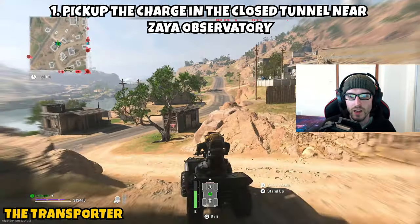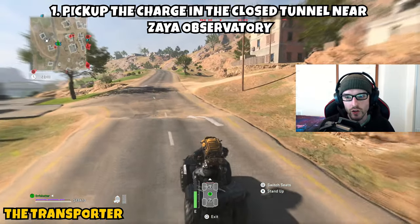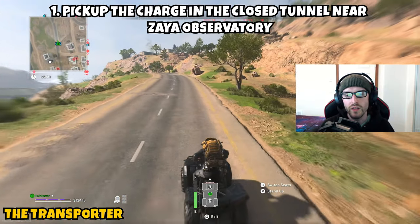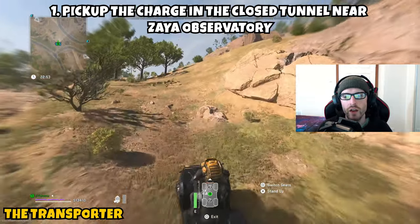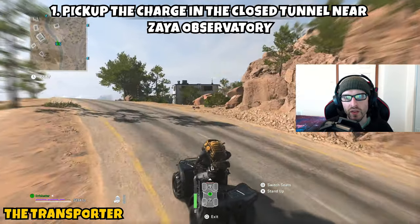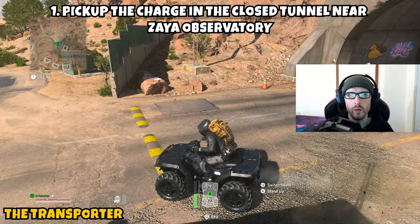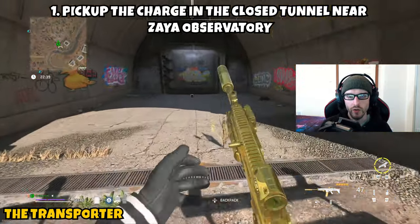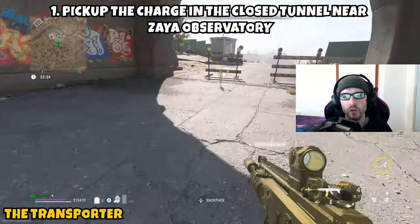Upon infilling into Al-Mazra, you're going to want to locate your nearest vehicle. Hopefully you spawn on a good side of the map, not too far from Zaya Observatory. Jump in the vehicle and head over towards Zaya Observatory. The general area you want is across from the Satiq Caves, near that big yellow bridge. Follow the roads in that little village on the side of Zaya Observatory and it will lead you up to a little opening that looks like a tunnel entrance — this one will be closed off. Head into this tunnel to pick up the bomb, and Part 1 will be complete.